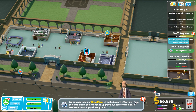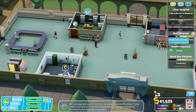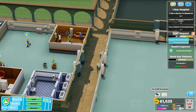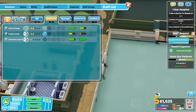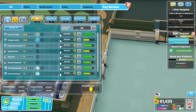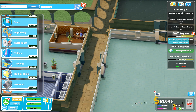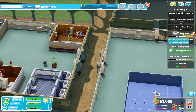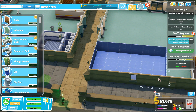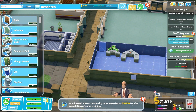We need to upgrade the drug mixer for medicine. Staff promotion — let's look at all our staff's pay amounts. Everybody's satisfied; I'll just increase pay by one percent. Then we need our research lab — this thing is going to be quite big so I want to build it in a good spot. We have to place the door, the research desk, and the research pod. It's all quite expensive.